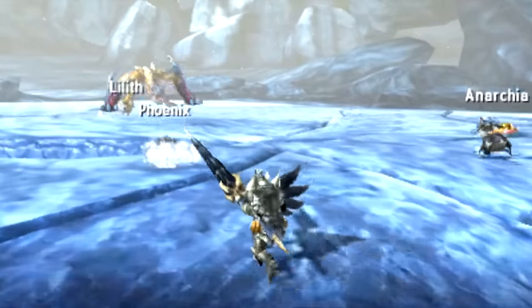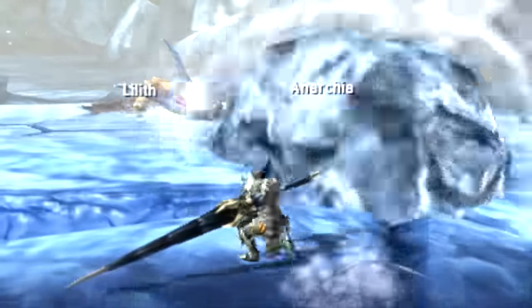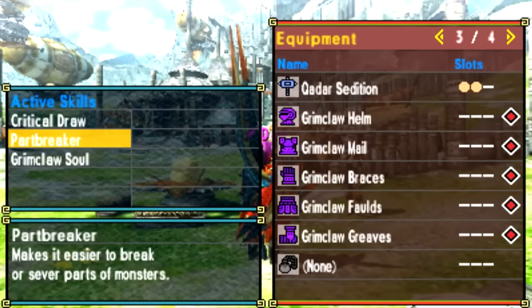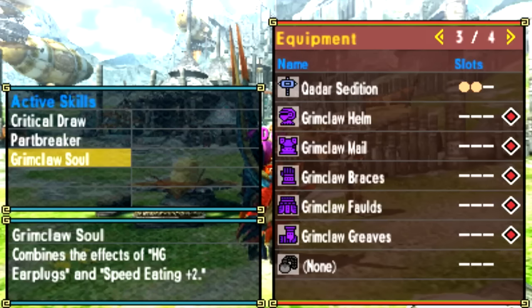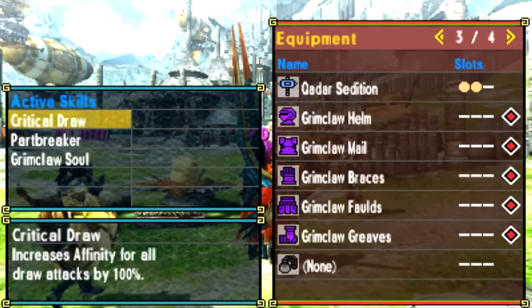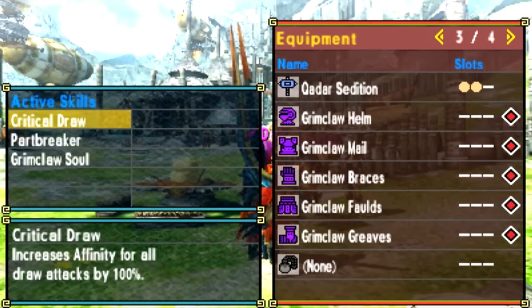The deviant Tigrex armor is pretty good — I'll admit it's solid stuff. I would totally use it as a great sword set because it gives you Critical Draw, Heartbreaker, and the Grimclaw Soul, which combines High Grade Earplugs and Speed Eating Plus 2. Critical Draw means every draw attack is a critical hit for maximum damage. Heartbreaker makes it easier to break monster parts. High Grade Earplugs blocks all monster roars. Speed Eating Plus 2 lets you use potions and eat meats way faster. Complement it with Focus and you have a great great sword set.